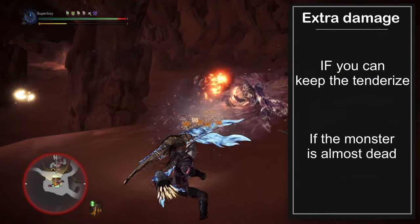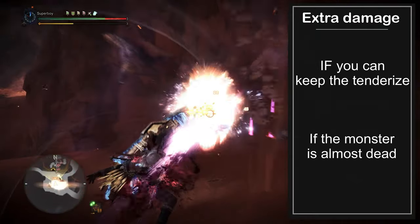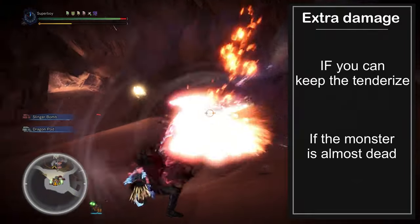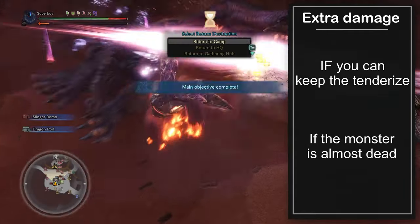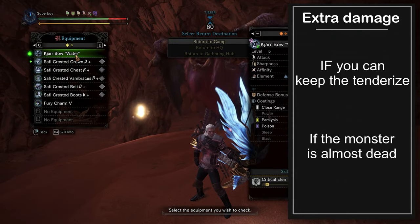If you know that you're able to get more than two claggers every 90 seconds, or that the monster is almost dead, then you can use those claggers to deal extra damage. This is the kind of thing that comes with experience, so experiment with it, see what works and what doesn't, and you'll get to know through experience.